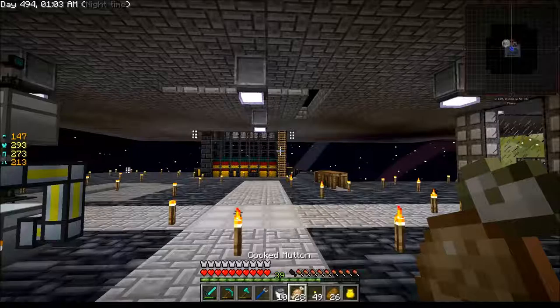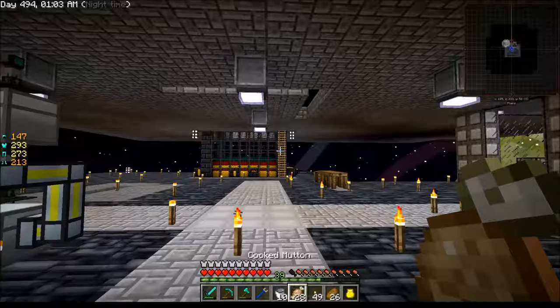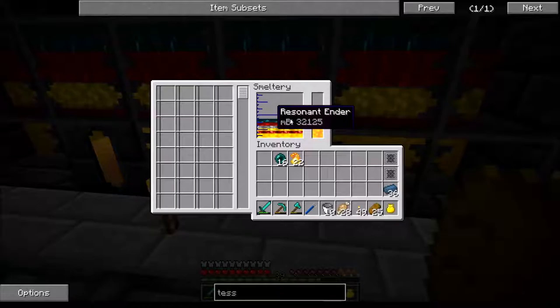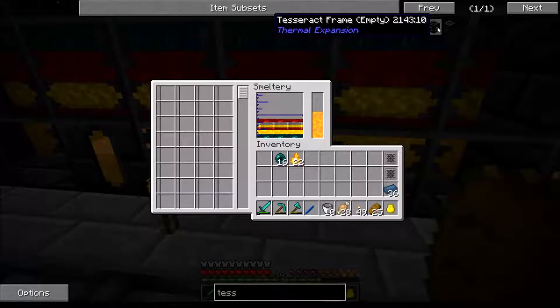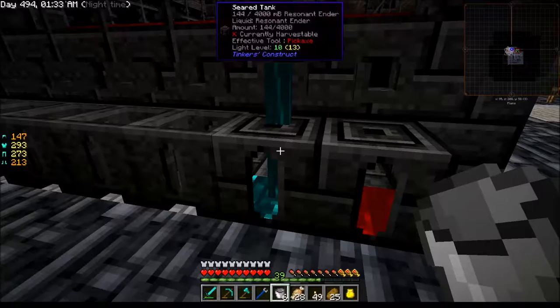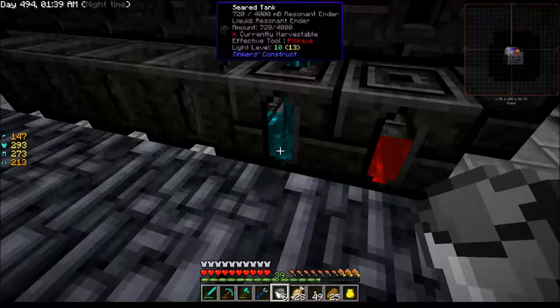One thing I did do that was actually planning ahead — you see that green stuff right there on top? That is resonant ender. That is what we need to put inside this tesseract frame. This thing was full — okay, now we'll put the resonant ender in here. I get six buckets of the stuff and that'll be plenty.